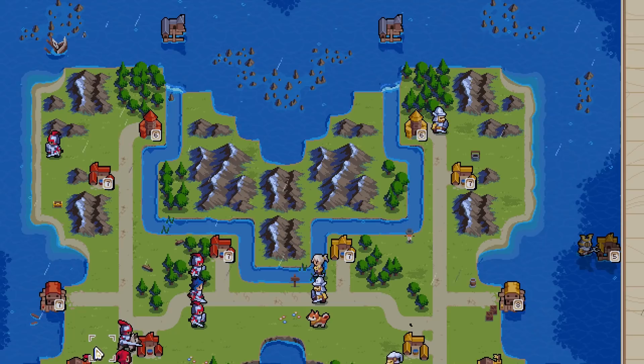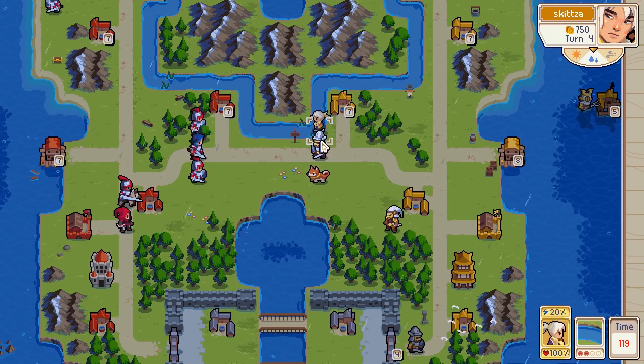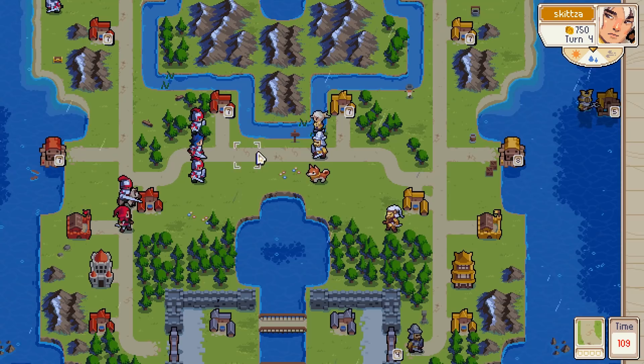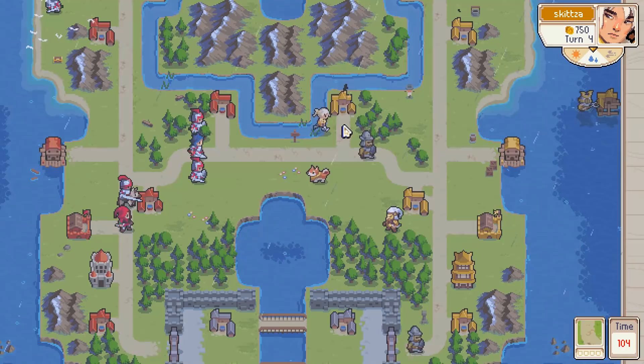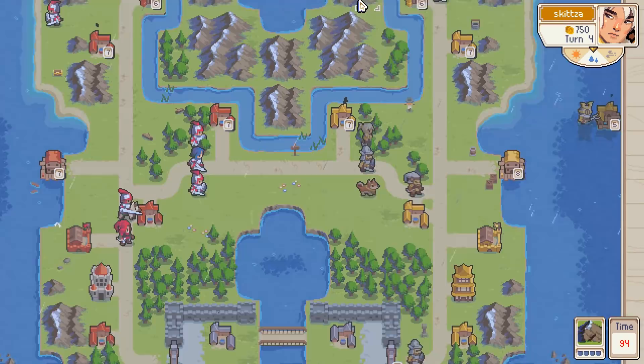So next turn I can get the dragon, I can spend 100 gold. I think I might just save it though. I'm going to move everyone back. Let's see what they want to do. This guy should come down. Dragon next turn.